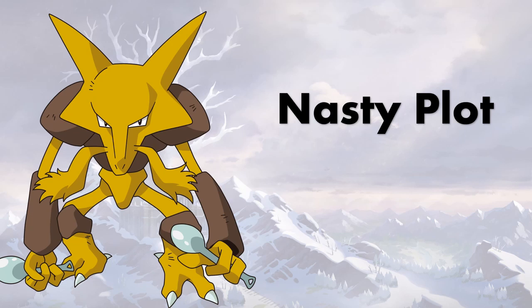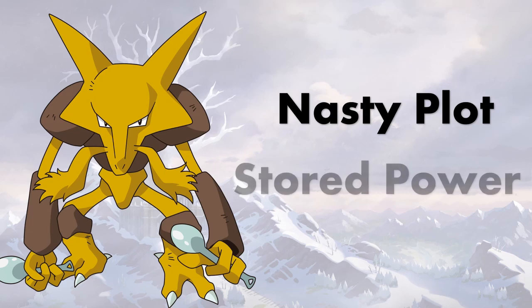Alakazam has always had to run Calm Mind when it wants to set up, but now it can just double its special attack, which was already fantastic. With Magic Guard, or even more threatening on Mega Alakazam with that insane speed stat and special attack stat, you can just Nasty Plot up and destroy. If the Pokemon isn't a dark type, it's not taking Psychics for anything. It also got Stored Power, which could be a niche consideration. Nasty Plot alone on a Life Orb Magic Guard Alakazam is just going to propel you to so many wins.